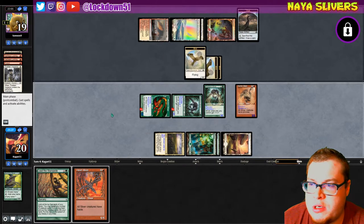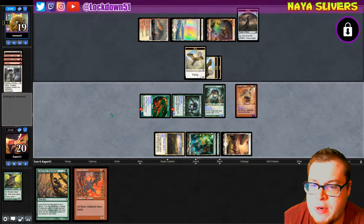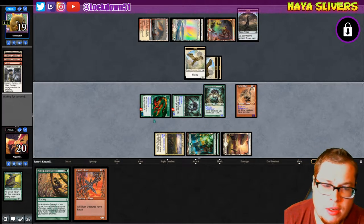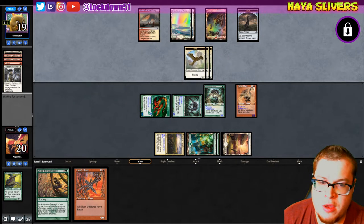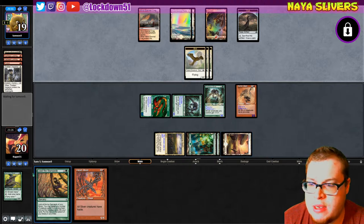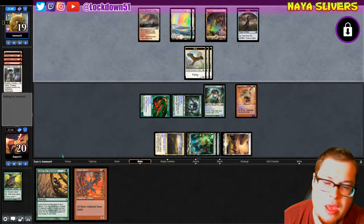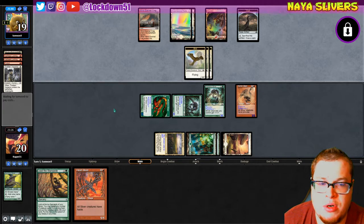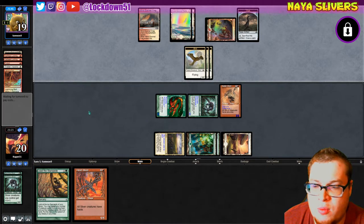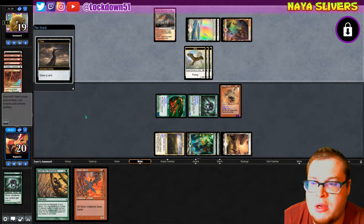What would be really dope here is if next turn we draw a land. Here's what I'm thinking — we draw land, play land, Lead the Stampede into Gemhide into Heart, bang bang bang bang, lay out everything else we got from Lead the Stampede. That would be the dream right there. So we'd love a land into a Gemhide — not going to work as well anymore, but I understand.